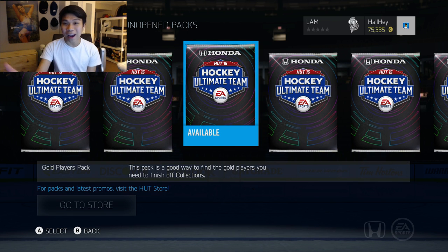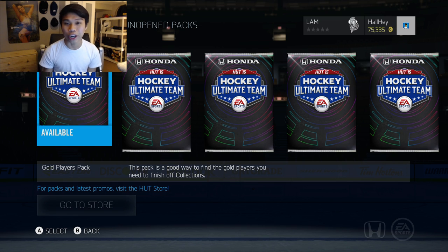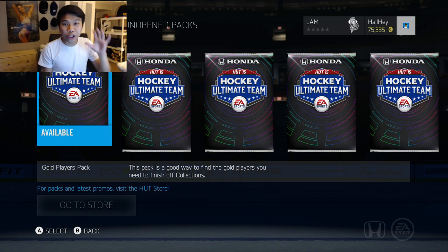Almost 200k worth. This pack is a good way to find gold players you need to finish off collections, and that's what we're gonna do. I asked you guys on Twitter some superstitions so I will be doing a couple throughout the pack opening, hopefully at least three or four, and I will also be opening up the rest of the six packs. If you're looking for some hot coins, feel free to check out NHL Coin Market in the link in the description box below - use 'chop' for a 5% discount.